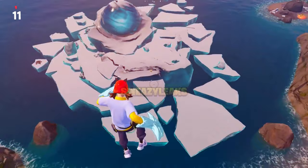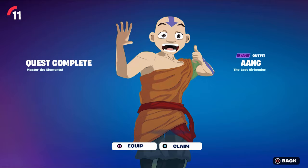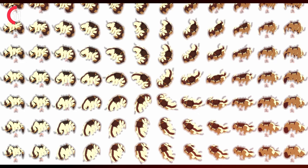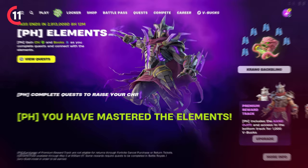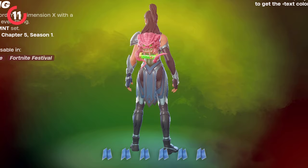We're also going to be seeing a brand new event very soon, with an iceberg showing up across the Fortnite island. Inside this iceberg we will see the arrival of Appa and Aang, who are going to be part of a new event pass in Chapter 5 Season 2. Aang will be obtainable instantly if you purchase the premium track for 1,000 V-Bucks, and Appa will also be coming as a free reward by completing all six of the challenges for this event. By completing all the challenges you'll also get a brand new epic glider that looks like a flying bison.